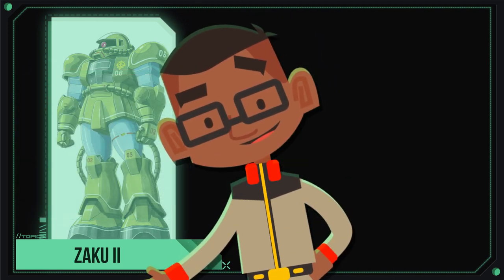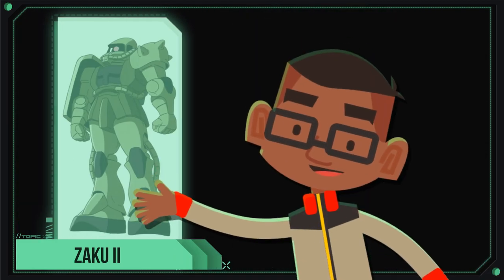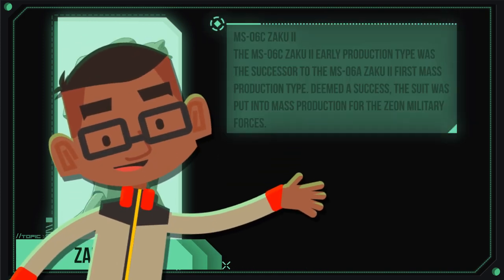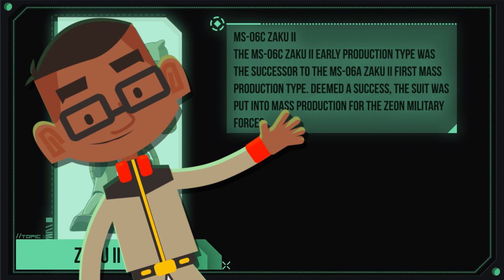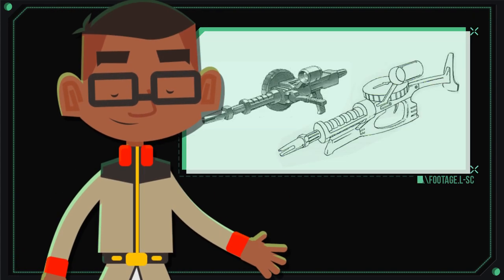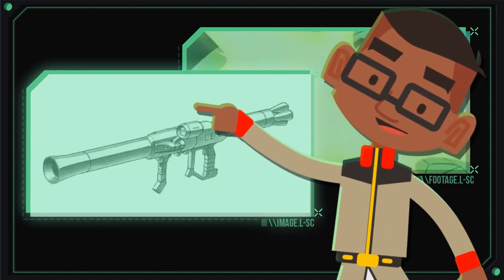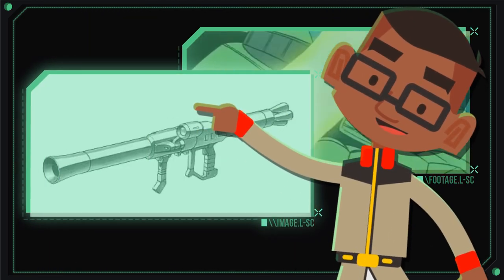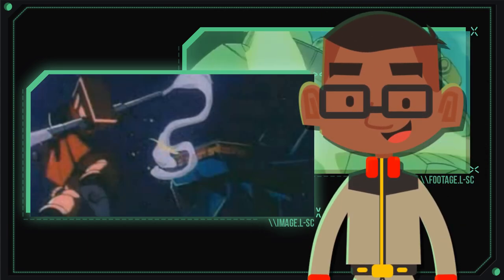After its first trials, the A-Type was redrafted into a more suitable version, the MS-06C Zaku. The C-Type was a complete overhaul in relation to the A-Type. The 105mm machine gun was upgraded to a more powerful 120mm model, and an optional 280mm bazooka became widely available, allowing it to become a lethal adversary against space warships.